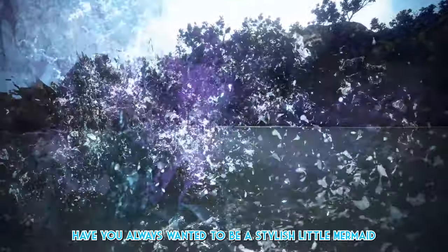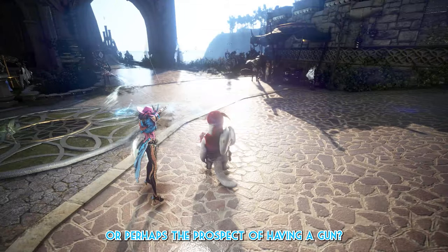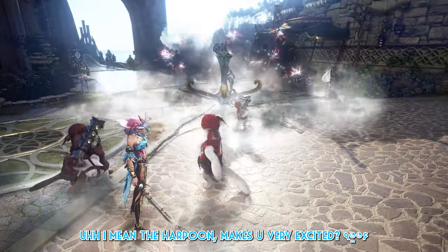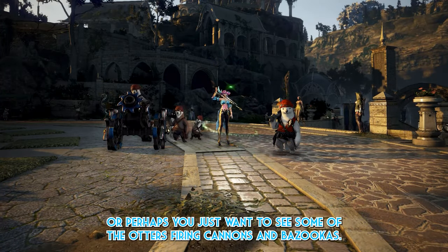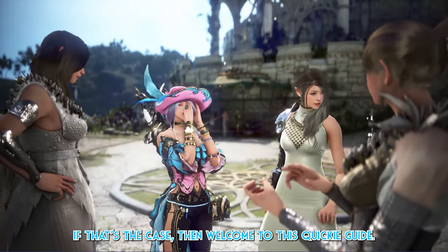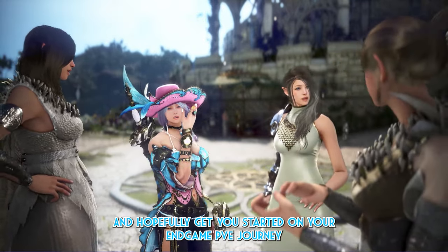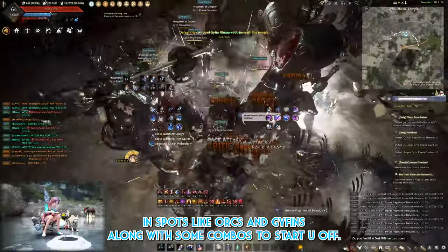Hello! Have you always wanted to be a stylish little mermaid casually throwing some whales and harpoons at some mobs? Or perhaps the prospect of having a harpoon makes you very excited? Or perhaps you just want to see some of the characters firing cannons and bazookas? If that's the case, then welcome to this quickie guide. I will show you the ropes on Corsair and hopefully get you started on your endgame PvE journey in spots like Oryx and Gyfins, along with some combos to start you off.